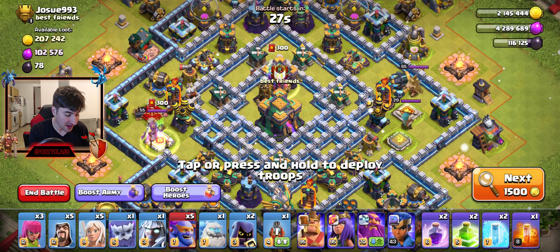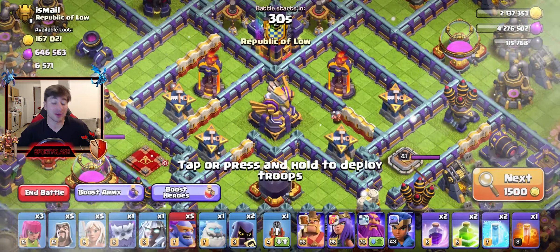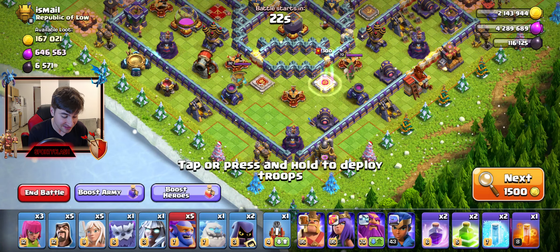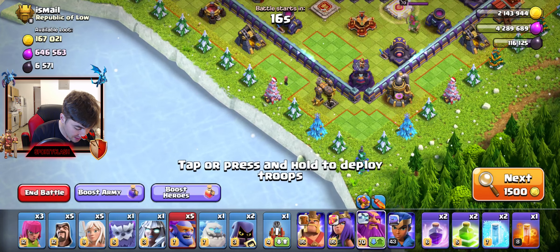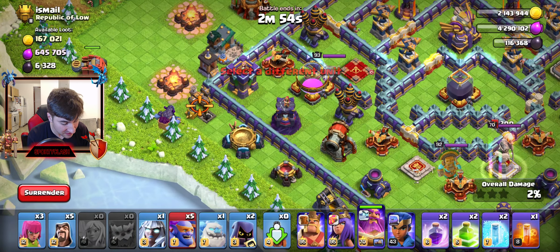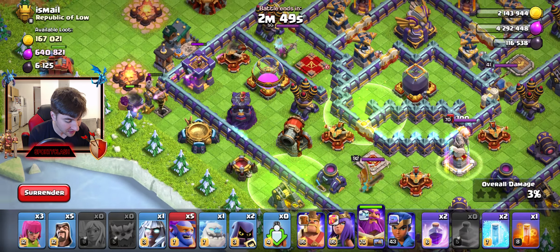We're at 4,905 trophies. I have a max queen, which will be in a future video as well. I've been attacking for the last 24 hours specifically for those red envelopes, but I don't care about those — I want loot, specifically dark elixir, because we need to upgrade the World Champion. That's the last one — 95, 95, 70, and 43 unfortunately. So let's get started on this attack and see the difference.